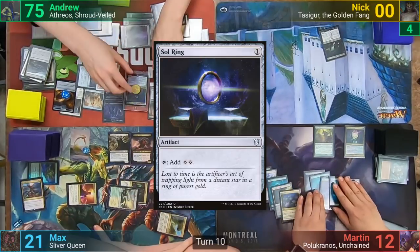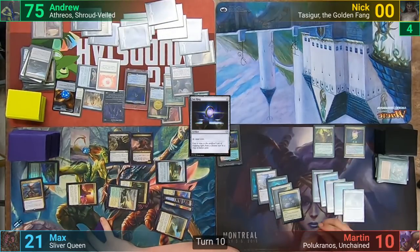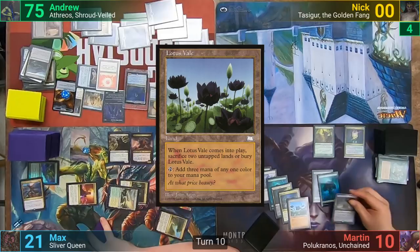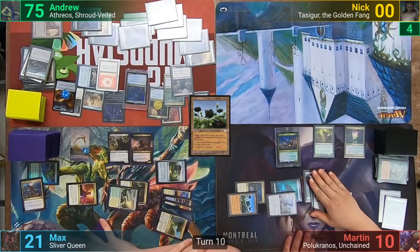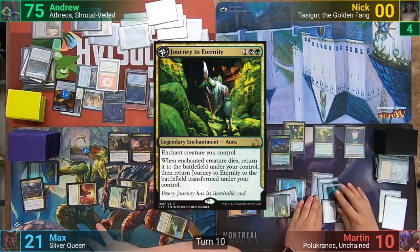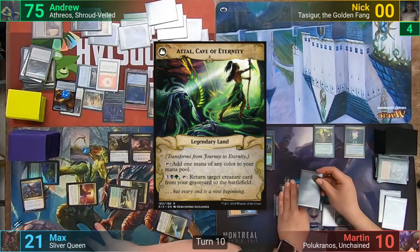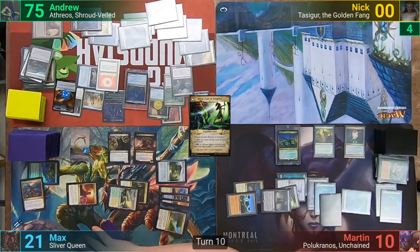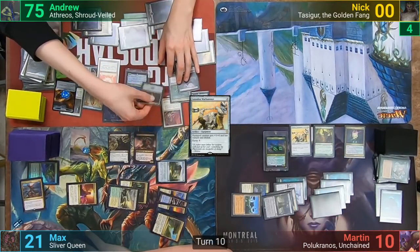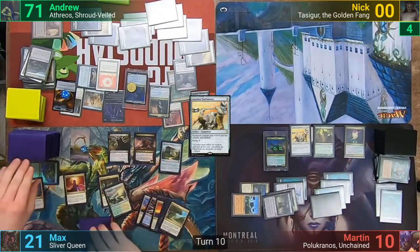I cast Sol Ring and put the coin counter on Teysa, then pass as Martin draws at end of turn. Martin loses two from Mogus and draws, plays a Lotus Vale sacrificing some untapped lands, and recasts his commander who comes in with 12 +1/+1 counters. He then enchants Polakranos with Journey to Eternity and sacrifices his commander to Phyrexian Tower. This returns the Journey as the transformed Atzal, Cave of Eternity. Polakranos then comes back from the graveyard with 12 +1/+1 counters. Martin casts a Loxodon Warhammer and activates Polakranos to fight Teysa. I lose two life and draw a card, and Teysa comes back thanks to Athreos' trigger since she had the coin counter. Martin then passes, drawing from the Morbid trigger on his Death Reap Ritual.